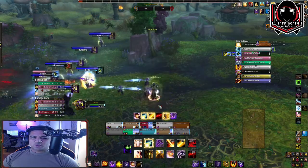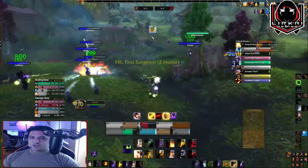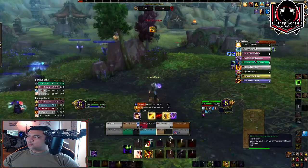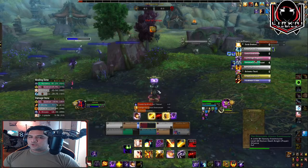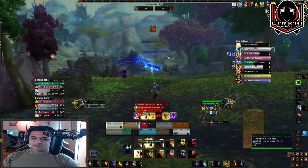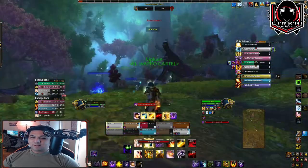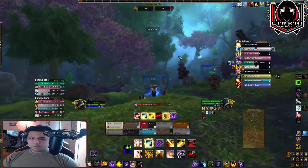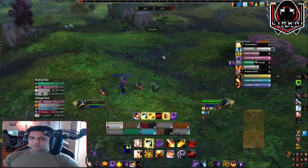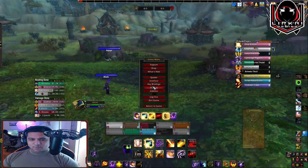Omnibar, right here, shows the interrupts. Let's say a shaman or a paladin is sitting on me — I can check if they've already used their interrupts to know if I can free cast or if I have to spell juke. Spell juking is casting, cancel, casting, cancel — baiting people's interrupts. That's why you need Omnibar.